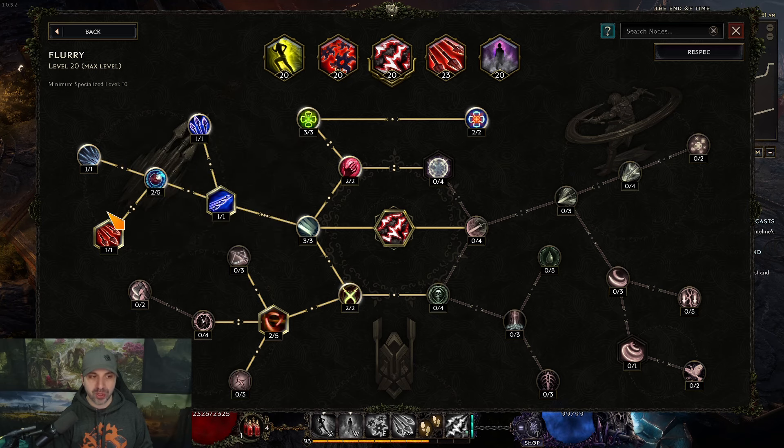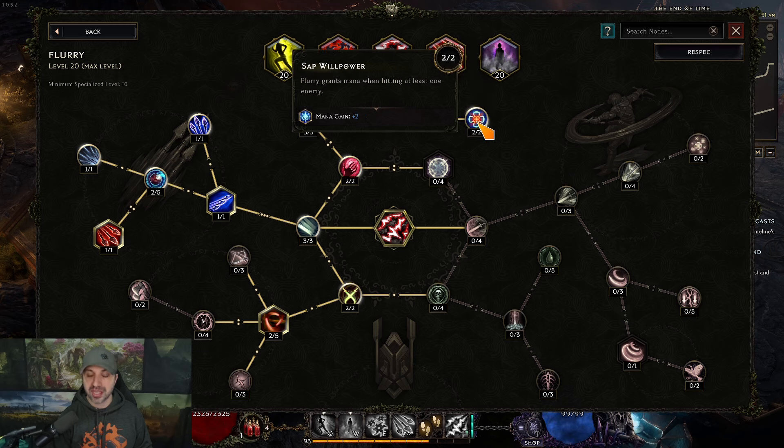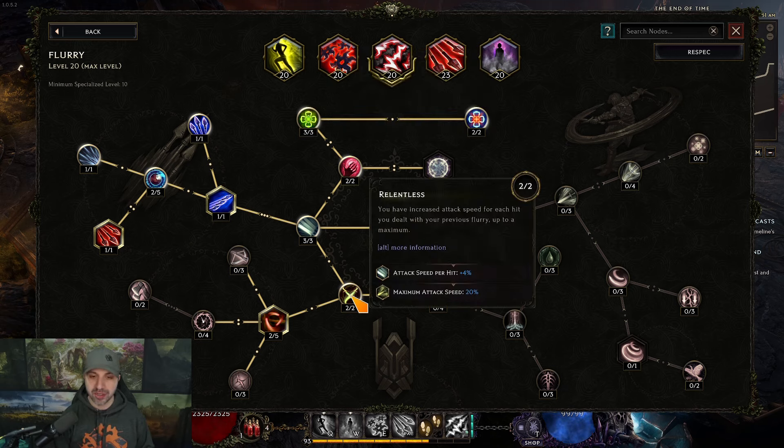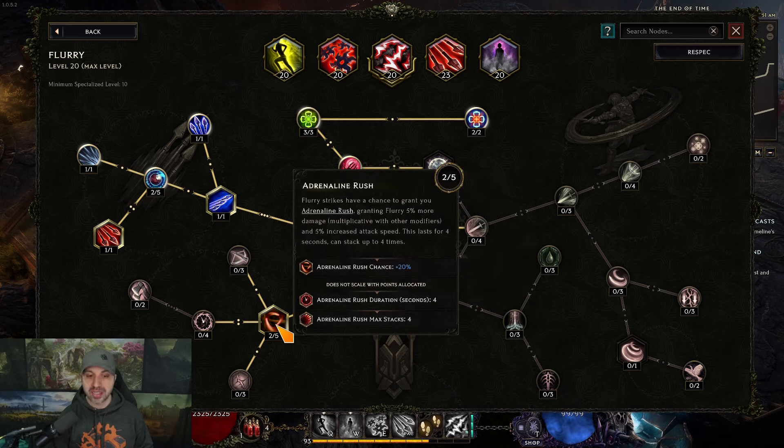Come to the left first, then go up and get leech, health, and mana — that way, when you're shooting, you're very tanky, and when you die it's usually because you stopped shooting. Then lastly, come down and get Relentless for attack speed, and then Adrenaline Rush, which triggers all the time and further boosts your attack speed. You're going to be shooting insanely fast — it's almost like a machine gun marksman.